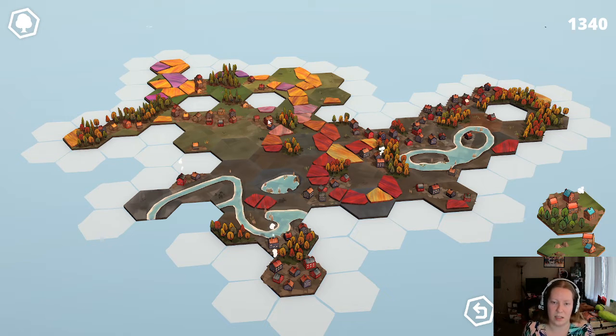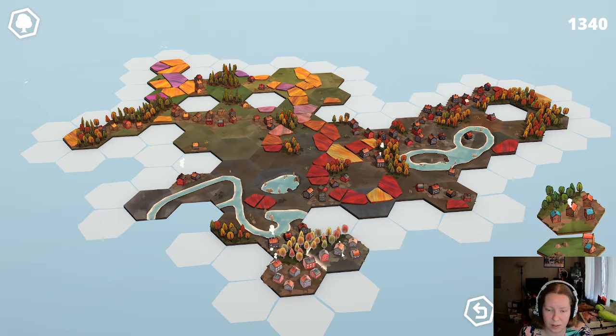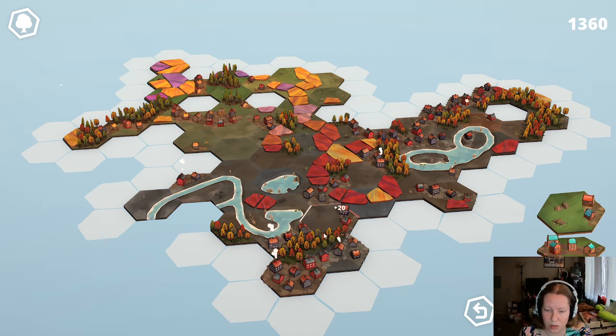We're down to 49 tiles. I assume that this is just going to end whenever we run out of tiles, and we don't have a way to get more. So we're just trying to get the most points - I assume that's what we're doing. It didn't actually tell me what we were doing.